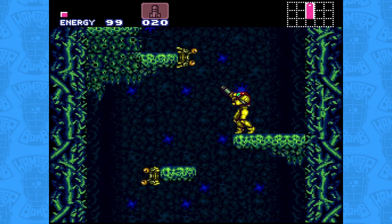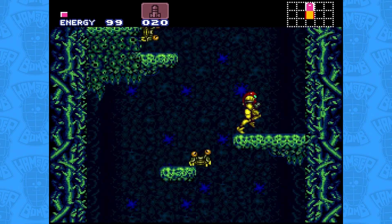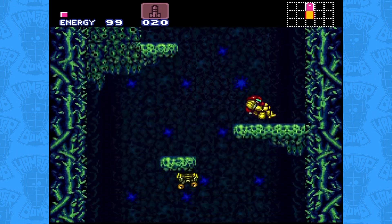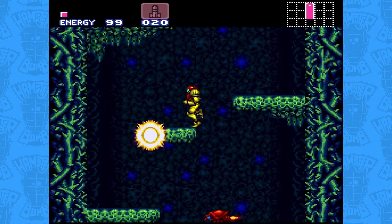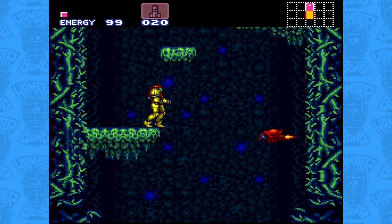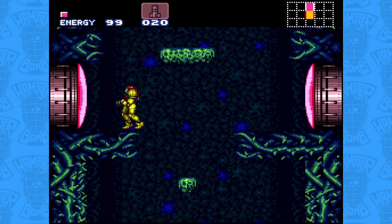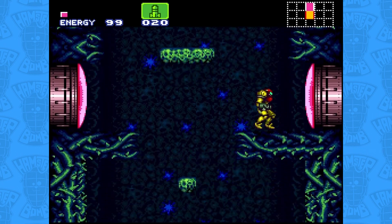Crawling up the walls and platforms are strange buggy-eyed crabs called Zealas, which functionally act like Gamers but take more damage to kill. We also encounter our first Red Ripper, creatively named a Ripper 2 — I wish I were kidding. For now they're identical to past Rippers, so we ignore the enemies and drop to our first set of doors. Both to our left and to our right are red doors. Let's go for the right door first.